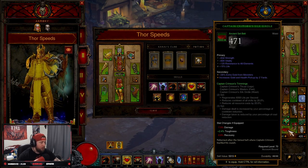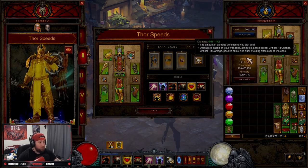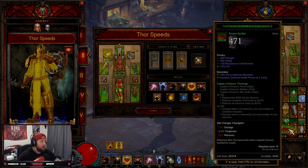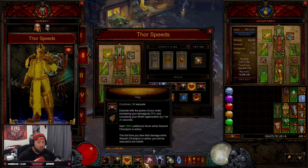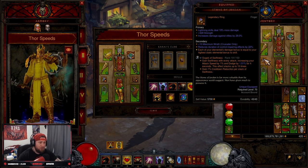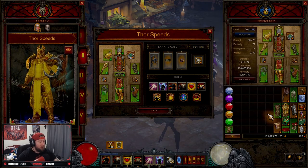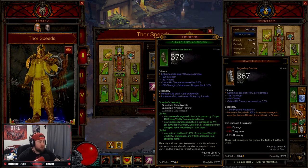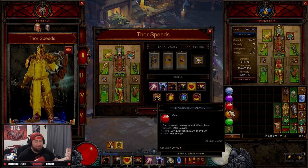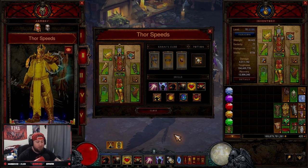A few changes you can make: if you want to run Captain Crimson's instead of the Guardian set, you can — you do lose a lot of damage, but it's viable, especially if you're having trouble keeping your skills up. You shouldn't have too much trouble with Gogok of Swiftness and Obsidian Ring of the Zodiac, but you have that option. You would then swap in the Bracelet of Fury for more damage with Heaven's Fury.